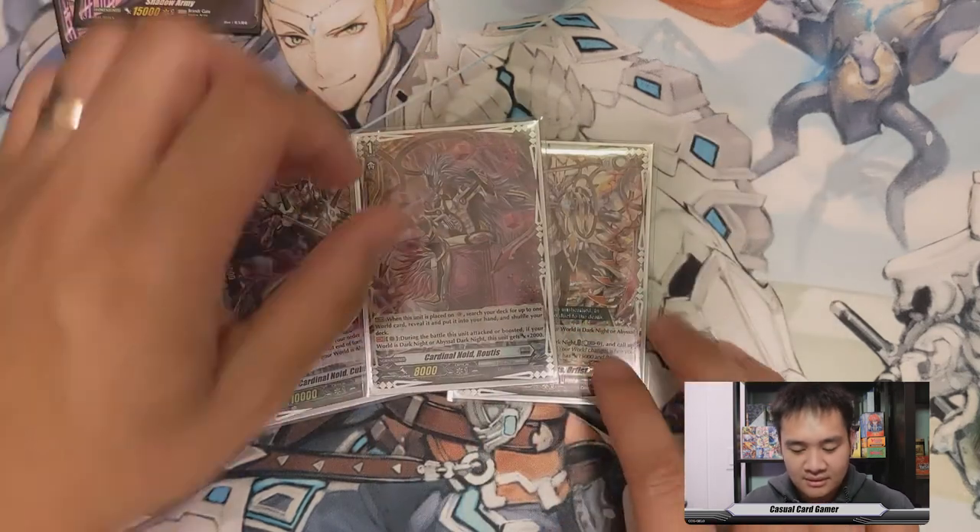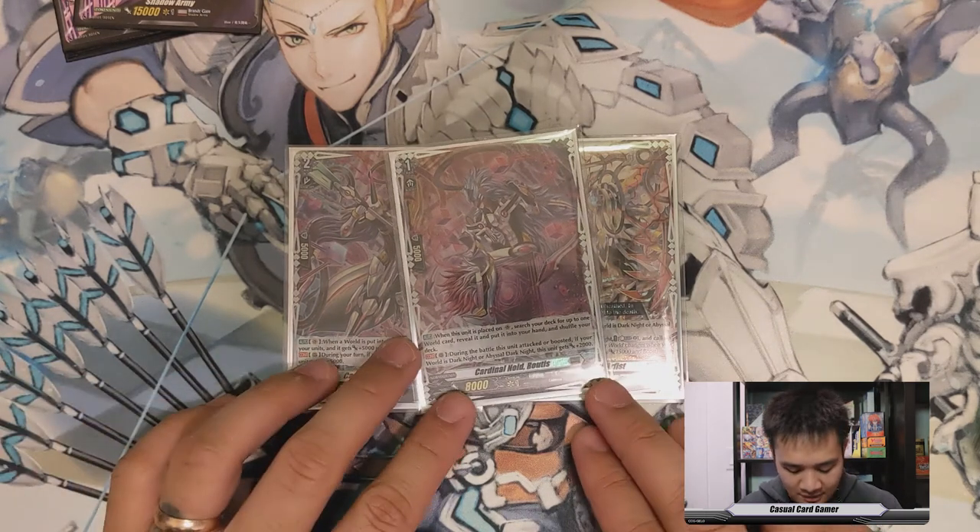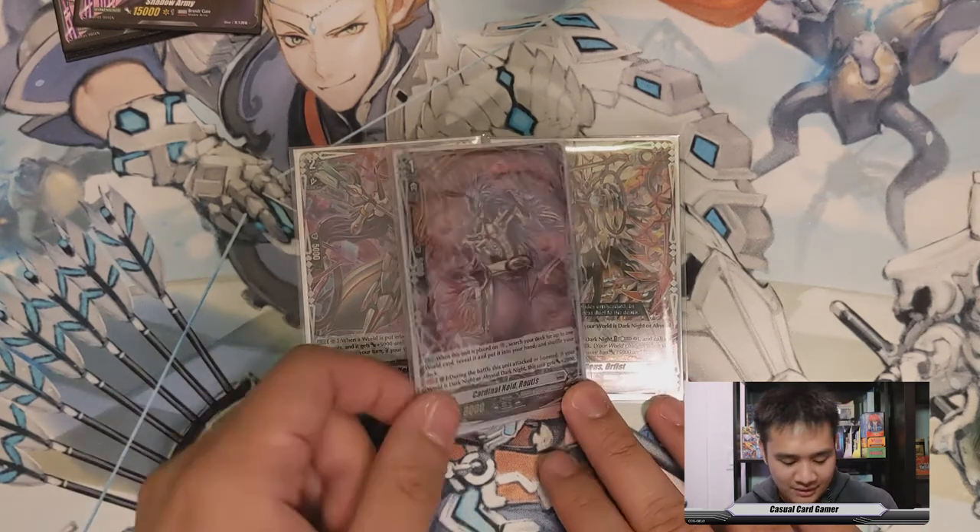Rutus's ability is when you ride him, you can search your deck for up to one world order card added to your hand. Then it is a 10k attacker or booster as a rearguard if your world is Dark Knight or Orphist and Dark Knight.